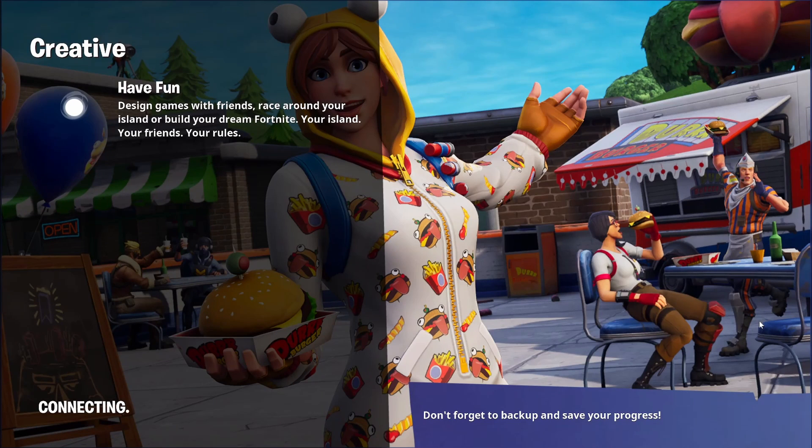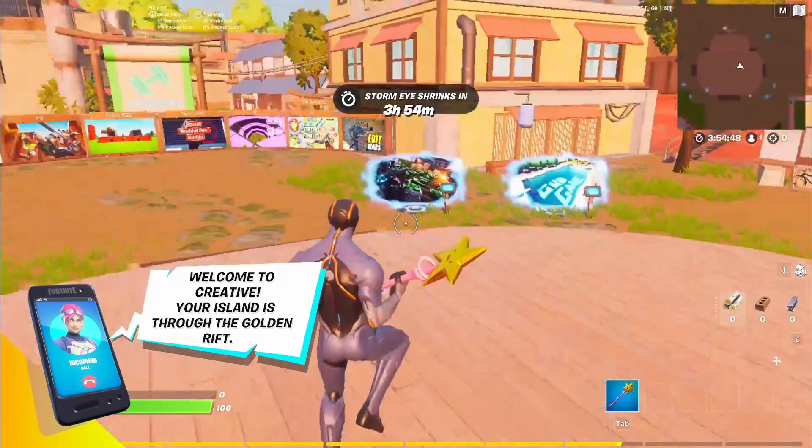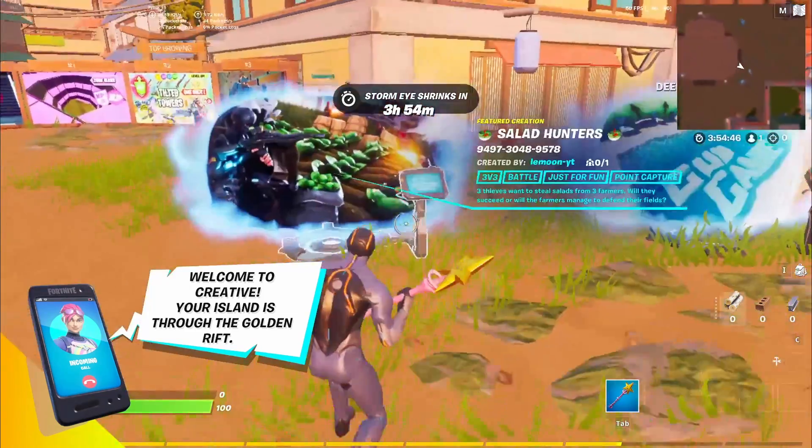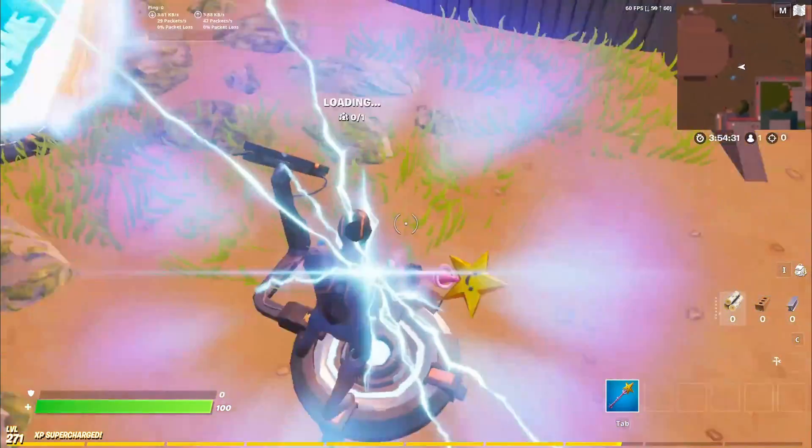Let me know what level you guys are in the comment section right now while we're loading into the game. As you can see I've just loaded in. All you want to do is come over here — I'm putting in this map code. This map code will take you to Tilt One Shot, and this lets us do so many glitches right now. Simply enter this code that is on the screen and then press accept and go to the island.